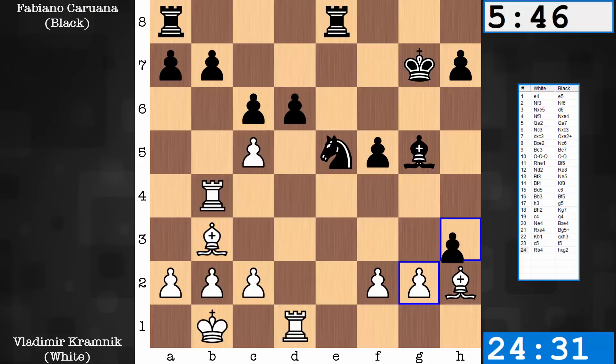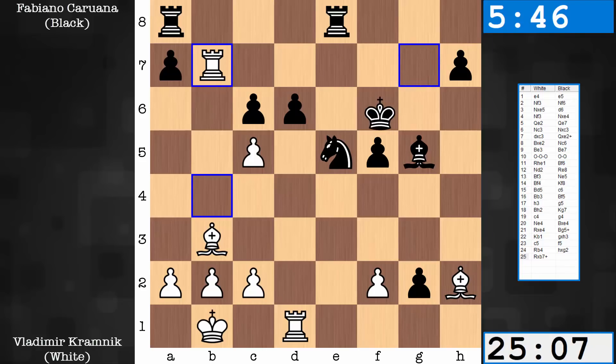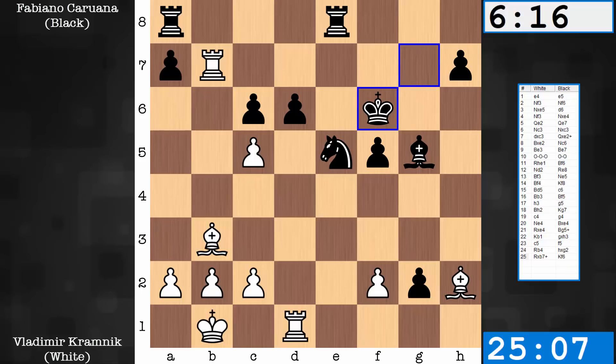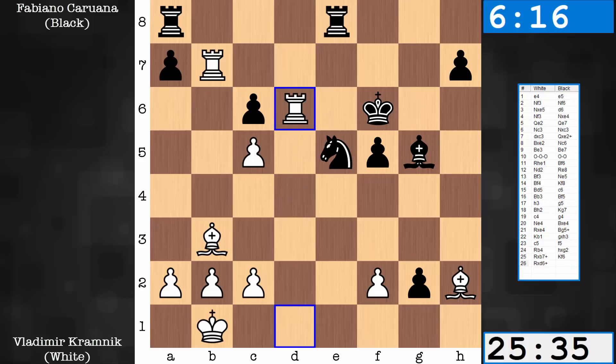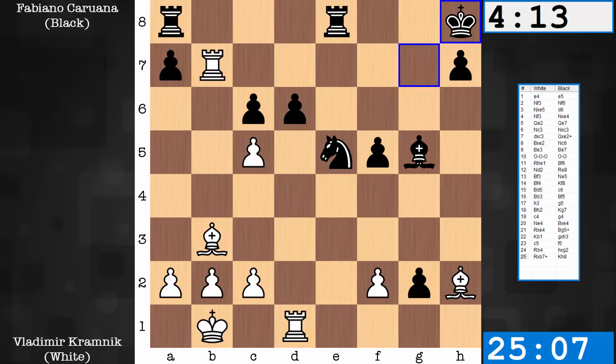Continuing, it's f5, rook b4. Black has a passed pawn on g2. Rook takes b7 check — the king has to go to the corner. Caruana is in blitz mode at this point; Kramnik still with about 25 minutes. 15 moves still for each side before that first time control — move 40 gives the players 50 minutes, move 60 gives 15 minutes. King to h8. You would like to move forward — king f6, king g6. Well, that would be mate in 2. And going to that square places a restriction on the knight; he has to defend against bishop f7 and f4 chases him away. So the king has to go to the corner — not fun, but best.